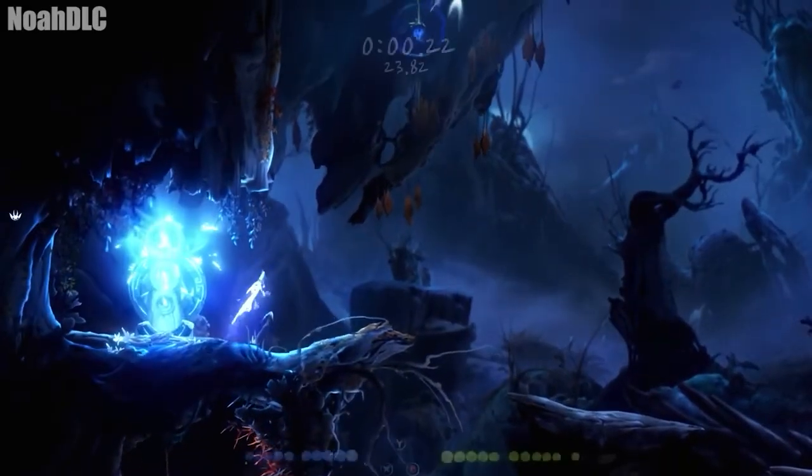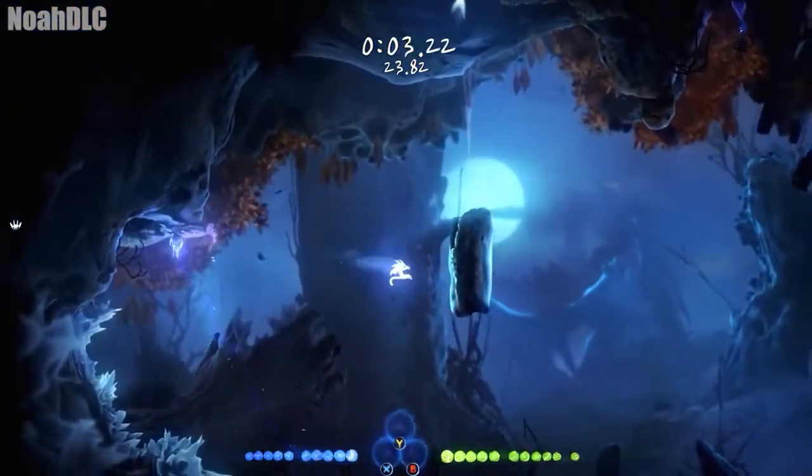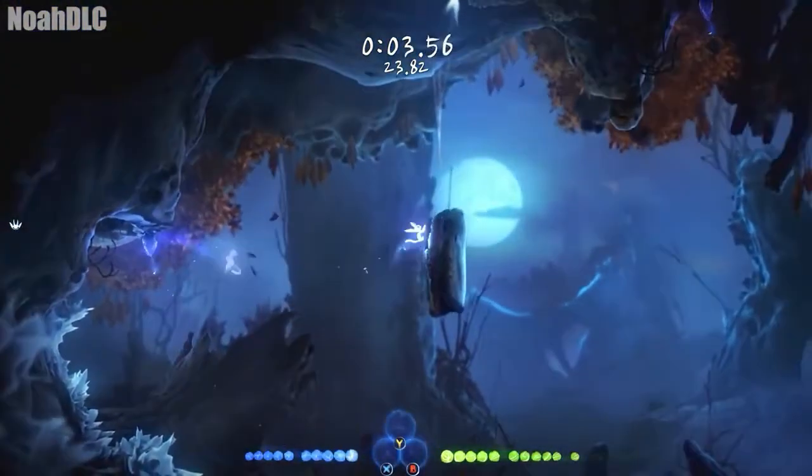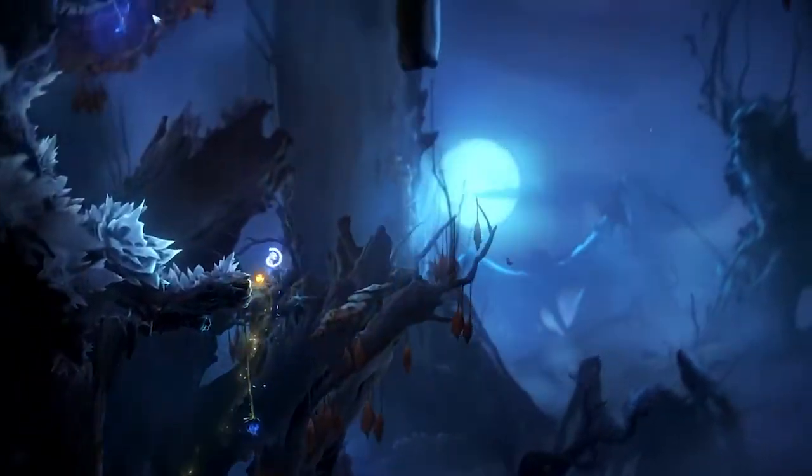The race begins with two grapples. You grapple up to this first flower, and then go even higher to the second one before moving over to this rock. At first glance, the only thing you can do here to go a little faster than the player we just watched would be acting more quickly out of the grapples, which allows you to reach the rock sooner.